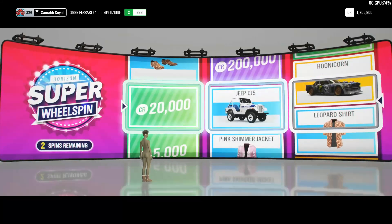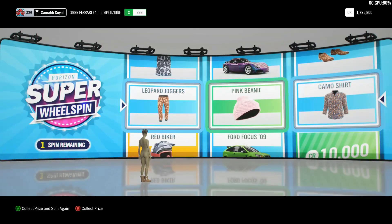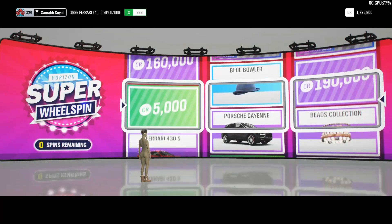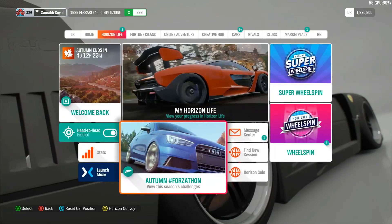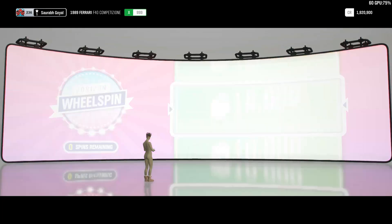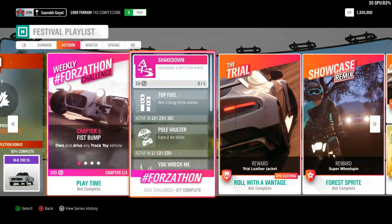We got the unicorn, which is not bad at all. The second super wheelspin was really bad. Third gave us 190,000 credits — that's good. We also have a daily payout message and one regular wheelspin for 15,000. Still better than that second super wheelspin.